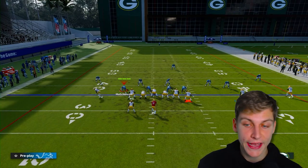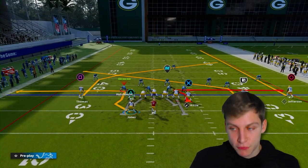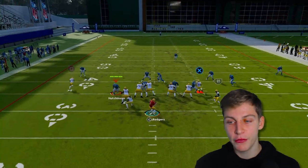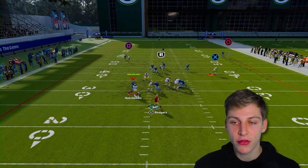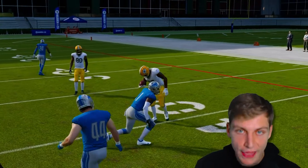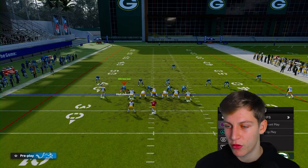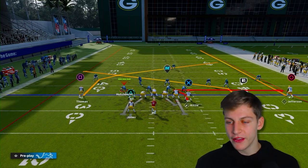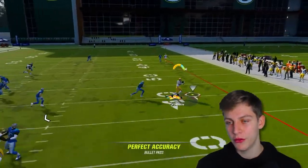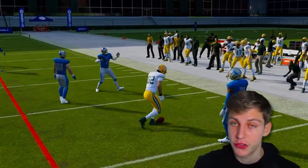Next play is Tight End Whip — this is one of our base plays. Put Jefferson on a streak, block the running back, slant Hopkins, and then motion-snap Hopkins in. The reason you want to motion-snap him is so that he does not get pressed — if he gets pressed it can mess with the timing. We want him to get a free release so we can make our reads. Our tight end is going to beat man coverage — throw it to him and you see he gets nice separation. The slant beats man coverage and the post beats man coverage — just pick and choose.